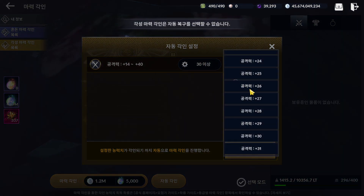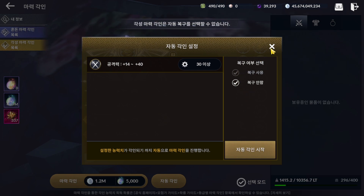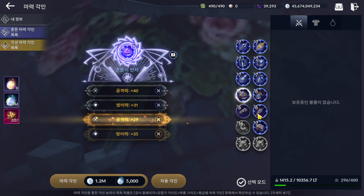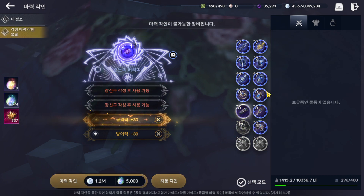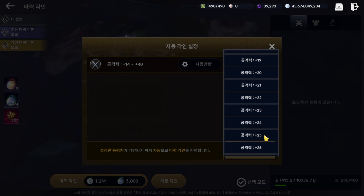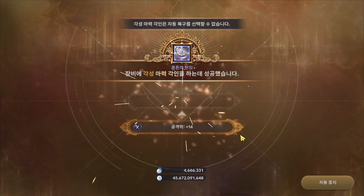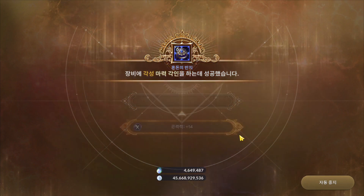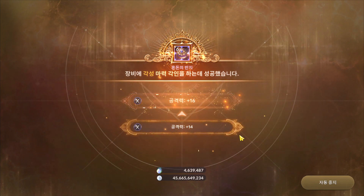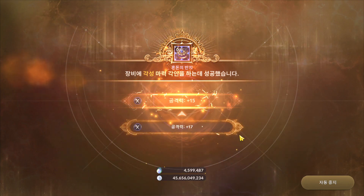Wait — we cannot restore? Let me check. This one does restore, right? If we cannot restore that's not good. For players who want to get better stats, I suggest you awaken and enchant first. It looks like my restore option is not working, or something is wrong — I have no idea.